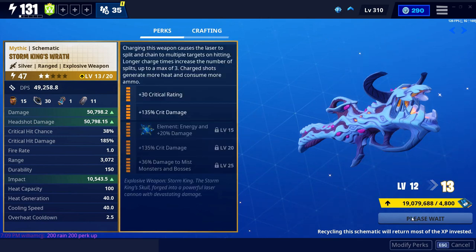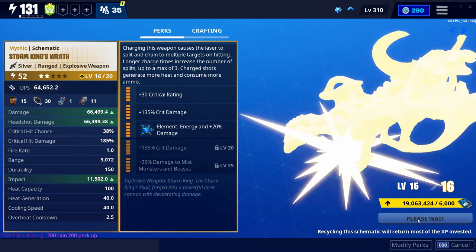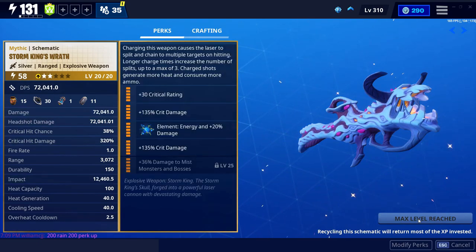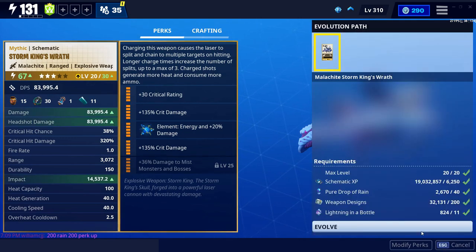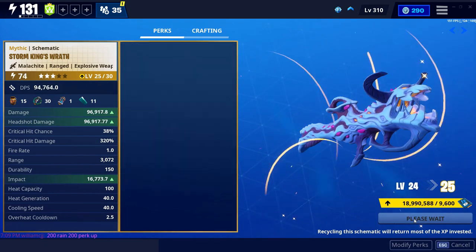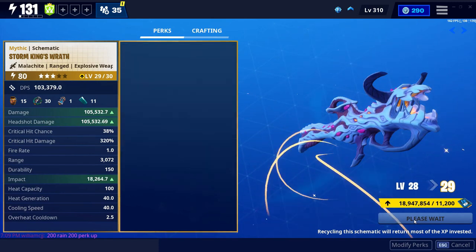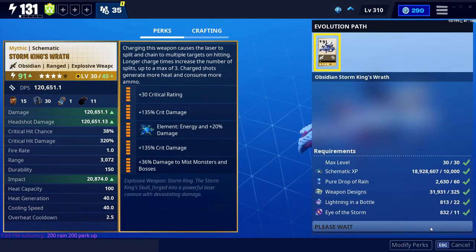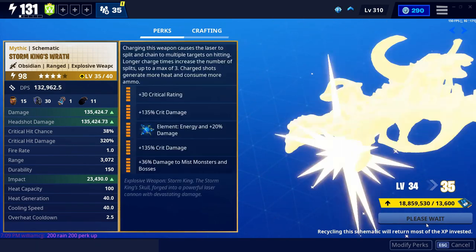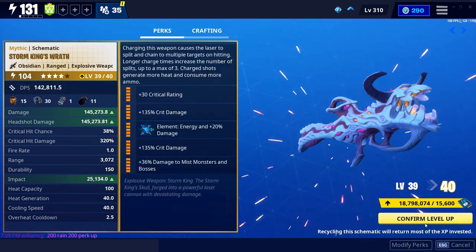As you can see, the description for this one says: charging this weapon causes the laser to split and chain to multiple targets on hit. Longer charge times increase the number of splits. This thing uses 20 energy ammo. You're not going to be using it all the time — you're just going to be using it for mist monsters and bosses — but it's a really good launcher.